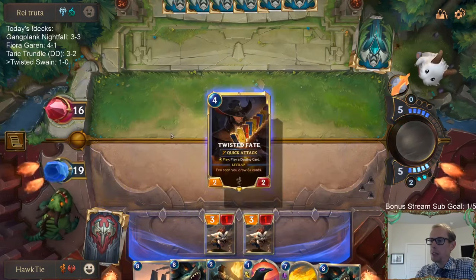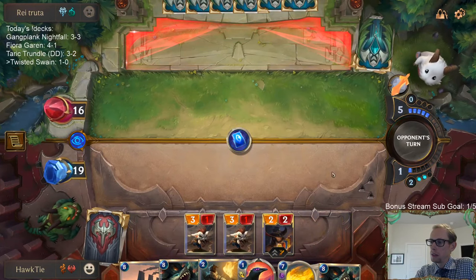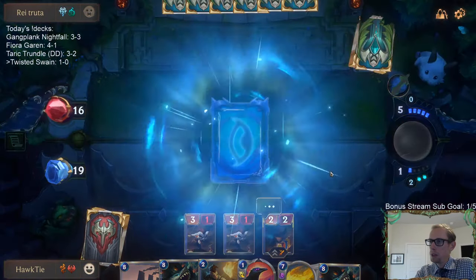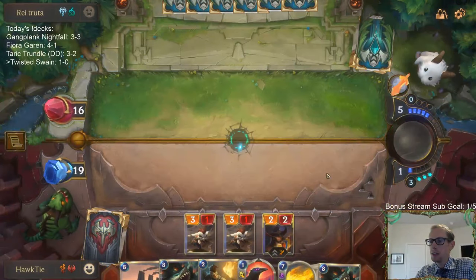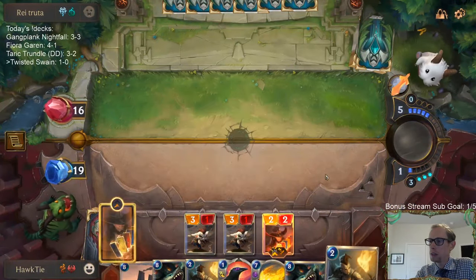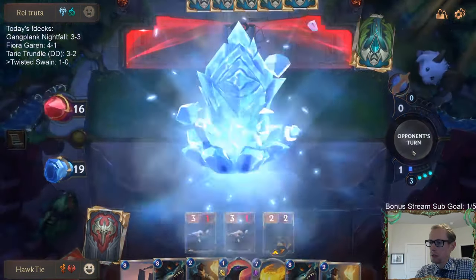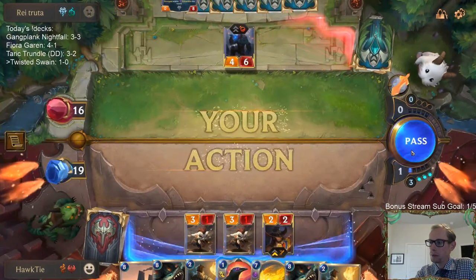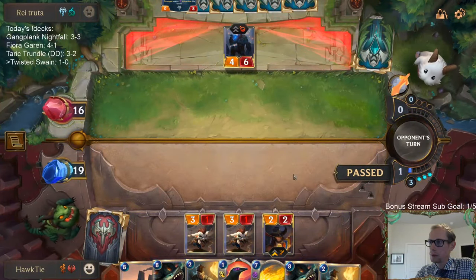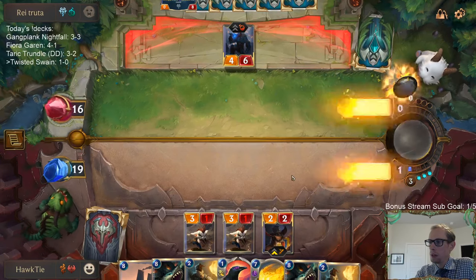They haven't really played Avalanche yet. Still, Twisted Fate replaces itself even if they have Avalanche, which is obviously the very worst case scenario. I wonder if they attack — nope.